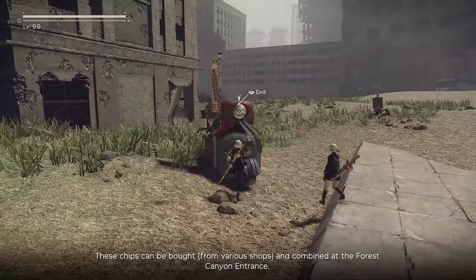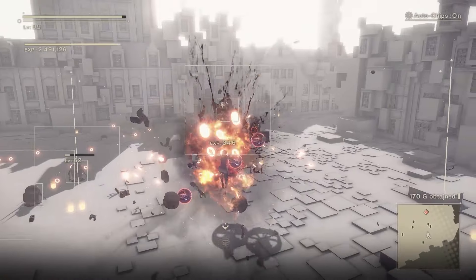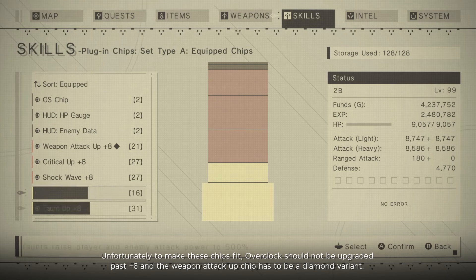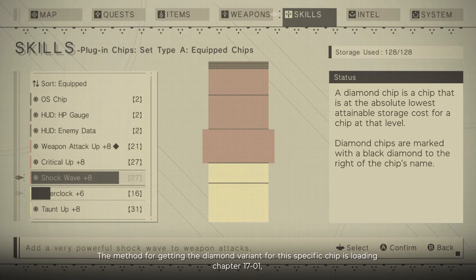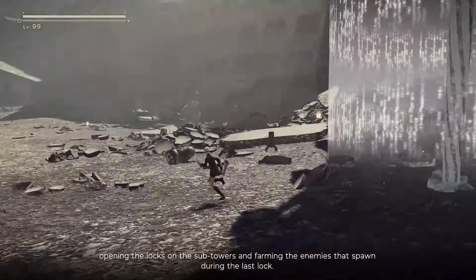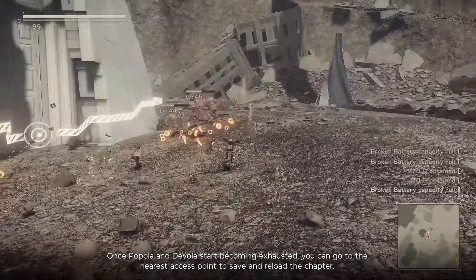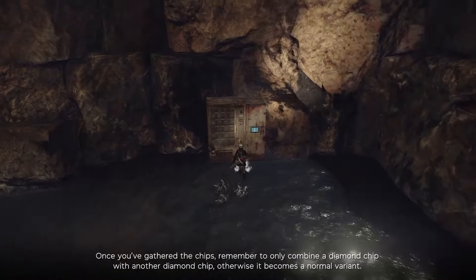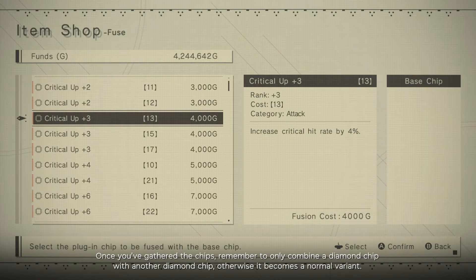These chips can be bought and combined at the forest canyon entrance. If you need money, keep farming at the Copied City. To make these chips fit, Overclock should not be upgraded past plus 6, and the Weapon Attack Up chip has to be a diamond variant. To get the diamond variant, load chapter 17-01, open the locks on the subtowers, and farm the enemies that spawn during the last lock. Once Popola and Devola start becoming exhausted, go to the nearest access point to save and reload the chapter. When combining, only combine a diamond chip with another diamond chip, otherwise it becomes a normal variant.